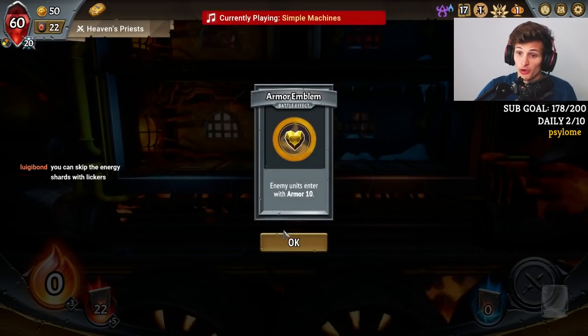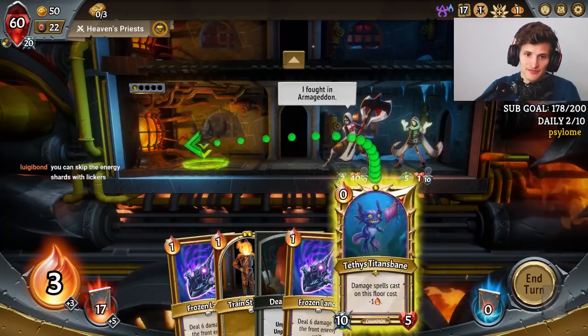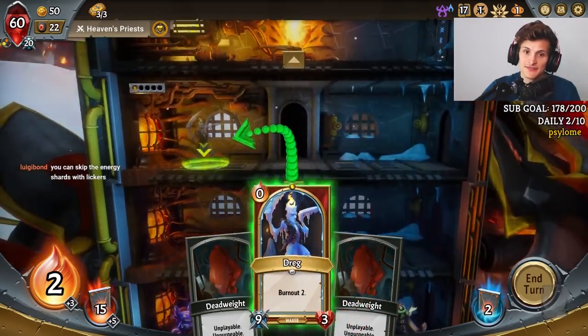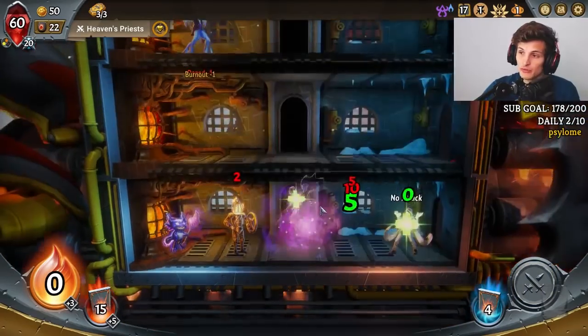Now we just want to go for more Card Draw. We can go Pip Space or Card Draw. I don't think we need Ember at all. Card Draw is important because we also have two Blights in the deck now, so we have these Dead Weights that need to be managed.